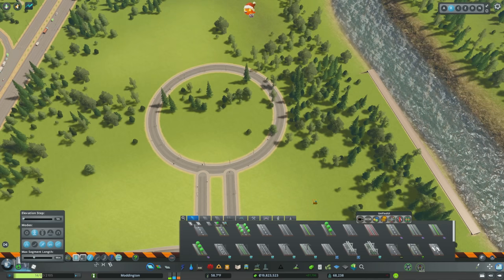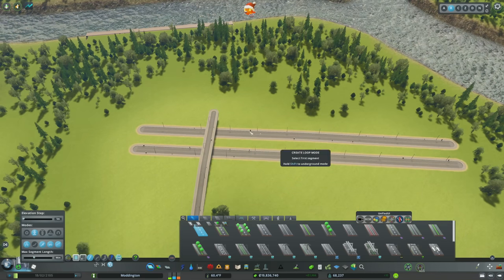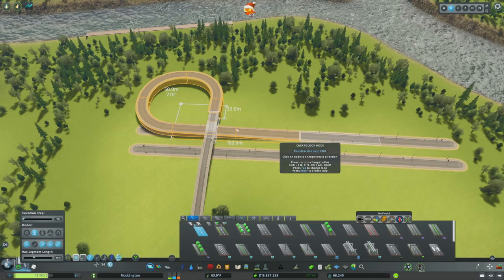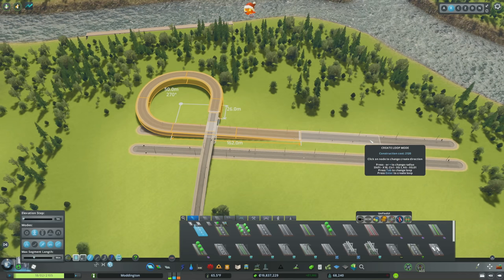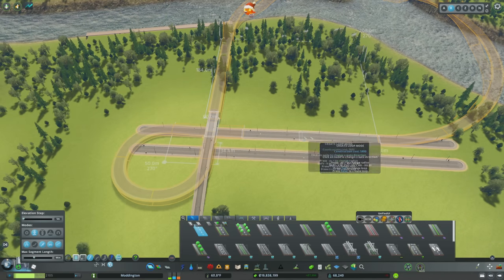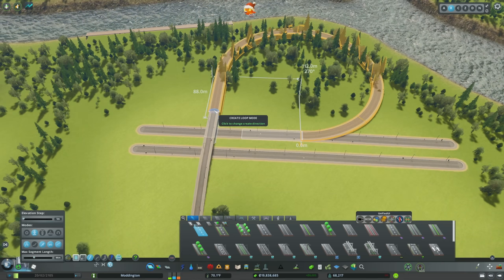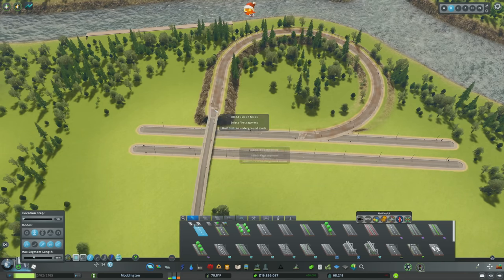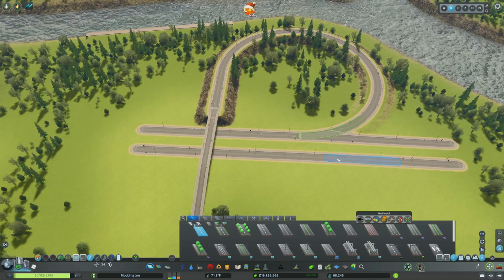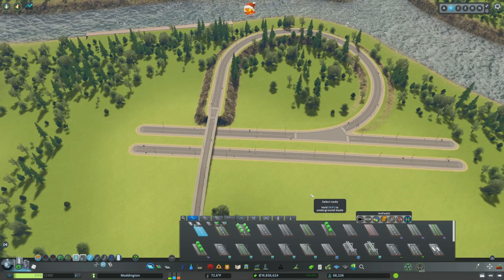This can be really useful for making a roundabout fairly quickly. Next, we have the create loop mode, which is really helpful for creating interchanges. You select where you want your loop to start and where you want it to end and it will create a loop. You can adjust which node it focuses on to get the loop in the right direction. Hitting enter gives a perfectly sloped loop, and you can use Move It to clean things up. Node Controller completely fixes the result, giving you the start of a brand new interchange.